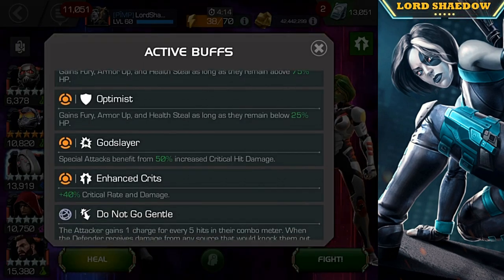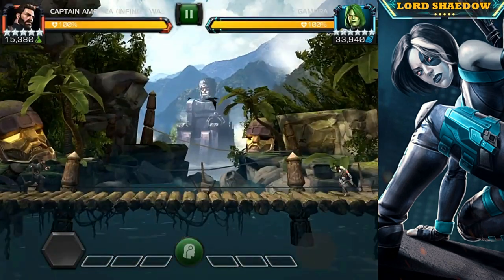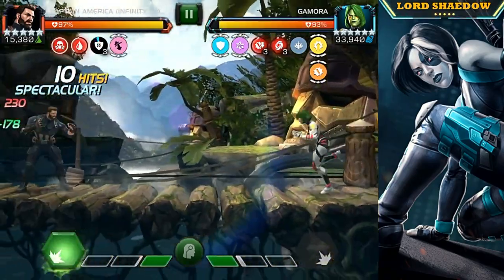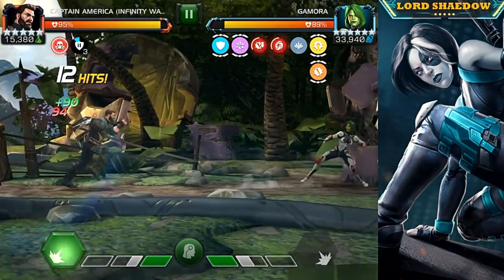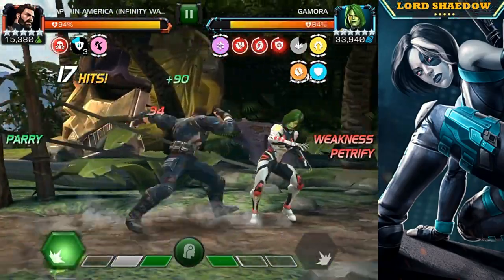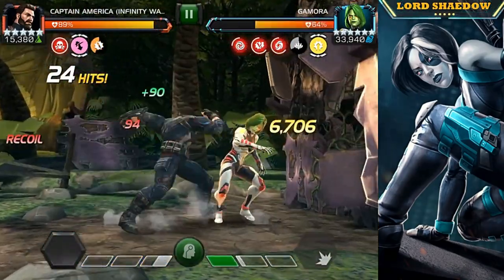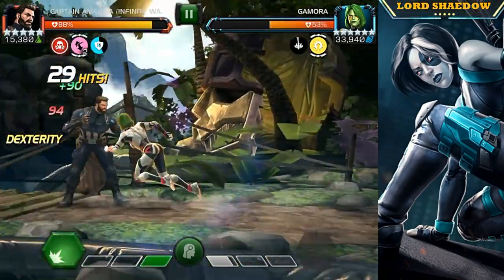I'm just not doing well with Ghost right now. So this time I decided to bring in Captain America Infinity War. You often hear me say that if you don't have Ghost, Cap IW is a good option for a lot of these — you can play around these nodes. You do your regular fighting and don't have to worry about anything until you're ready to finish them off, but you don't want to build up too many charges because then you'll have to get rid of them.